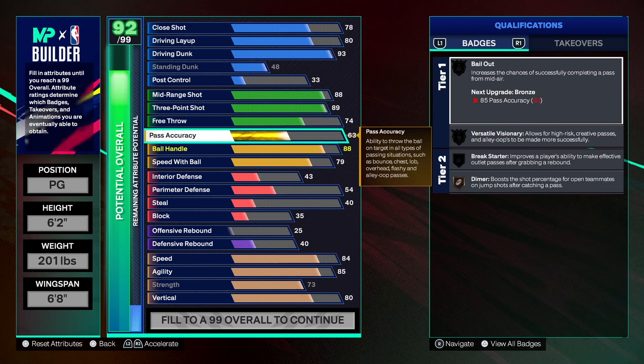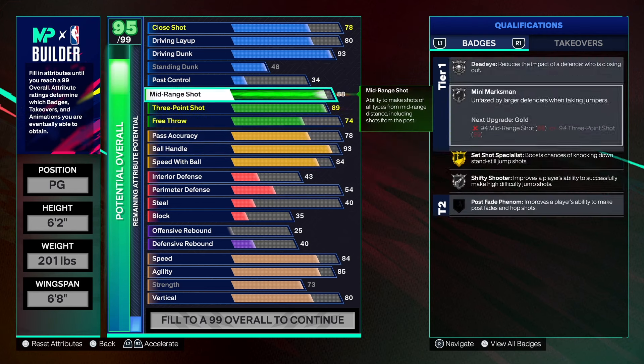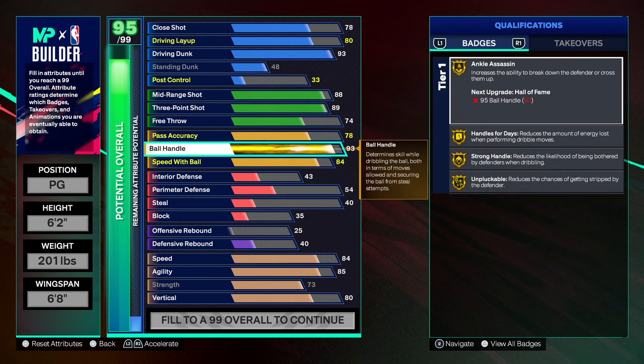The passing is low right now but we're going to get it up. A 78 passing should be able to get the job done, but if you want to take it up into the 80s that's fine — totally up to you. As far as ball handle, we're going to get that to a 93 — that's the magic number this year. At 93 we've got gold badges on everything: handle for days, strong handle, unpluckable. You can get a plus five that puts you at 98, so you may want to take it to 94 so you can hit 99 once you get your plus five. That's up to you.